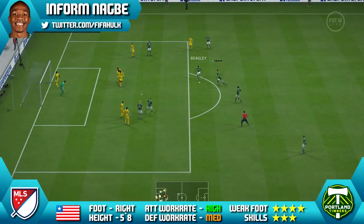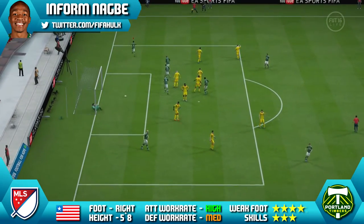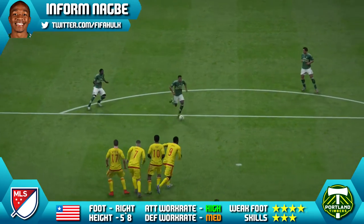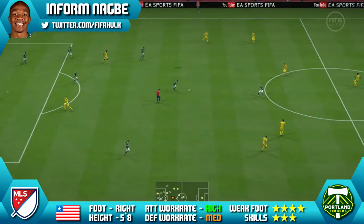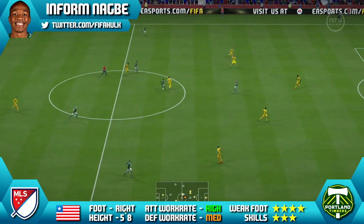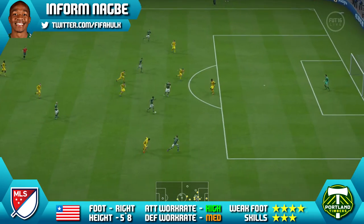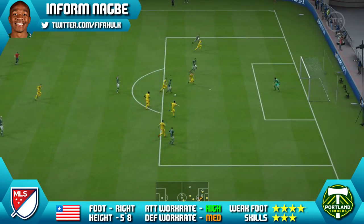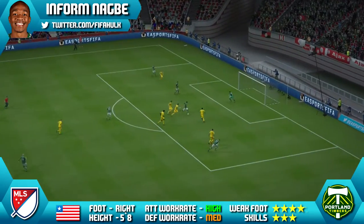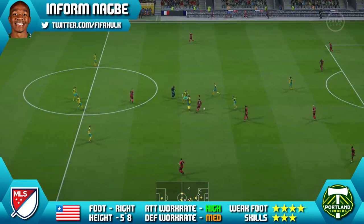Now onto the gameplay — you can see how he was performing for me. Nagbe has had that position swap from the right-hand side into the middle, and he does bring that pace and dribbling into a more central, more creative role. Straight away he did a lot of damage with that pace, dribbling and that 93 agility. He really was tearing through the middle. He definitely did not feel like a silver player at all — if you used Nagbe without any ratings or any clue, you'd definitely think he is a gold player. He was that good. He was superb on the ball and he can use that dribbling to keep the ball away from his markers.